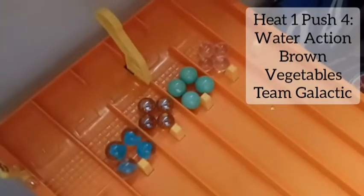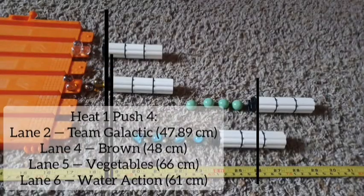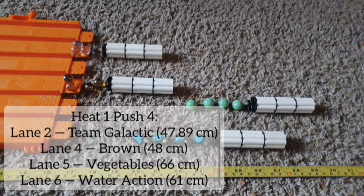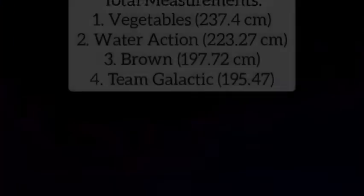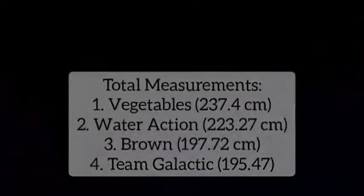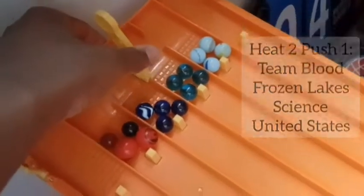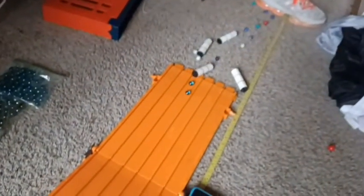Let's check out push 4 with all 4 teams. Team Galactic's in there — they didn't do a good push like they did in their last run. That was a big one though — 66 centimeters. Team Galactic wasn't doing well overall. Look at our total measurements: Vegetables are on top, just two hundredths ahead. Water Action is down, and Team Galactic trails as we go to Heat 2.